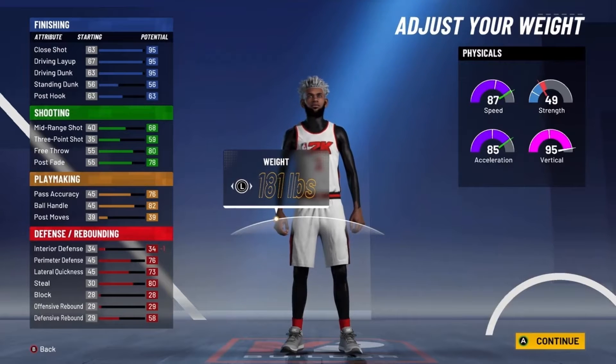With 28 finishing badges, you can get seven Hall of Fame badges. You want to go contact finisher, then relentless finisher, giant slayer — since you're 6'5" and most bigs are like 6'8", 6'9" — slippery finisher, showtime, consistent finisher, and fancy footwork. For shooting, go volume shooter, range extender, hot zone hunter, and green machine. For playmaking, go handles for days, quick first step, unpluckable floor general, and ankle breaker. For defense, I'm going with clamps.